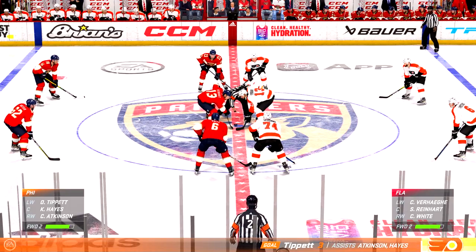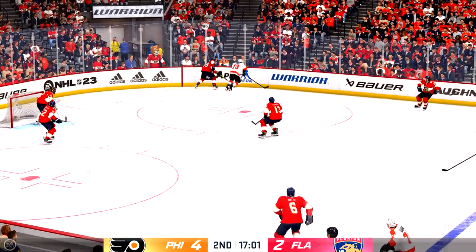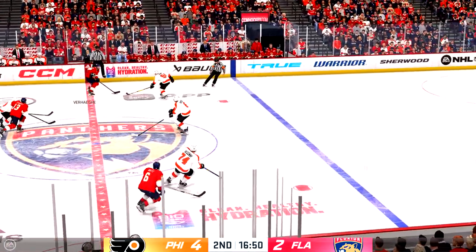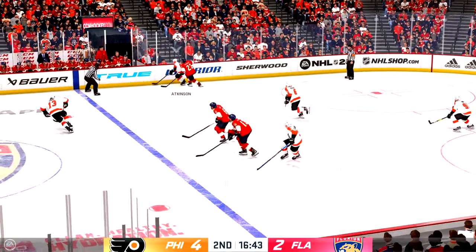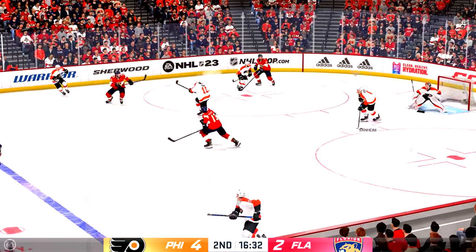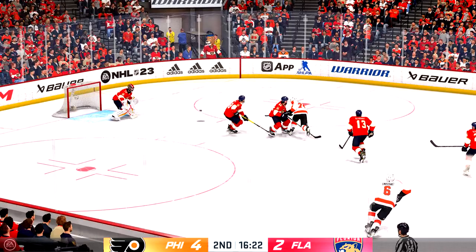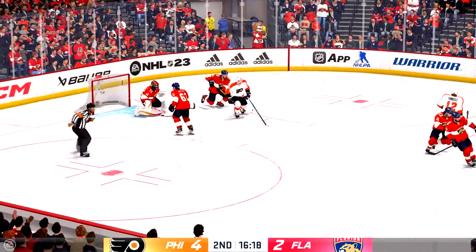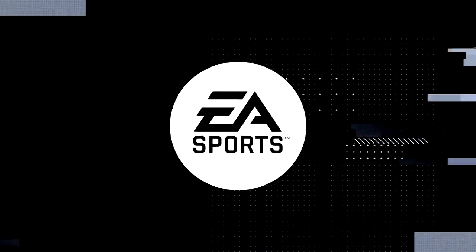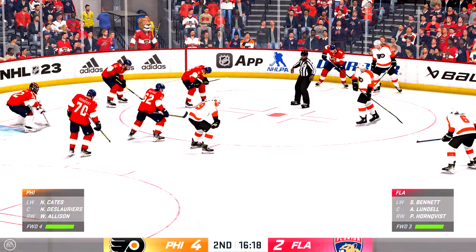Florida's won the draw in the neutral zone. Stahl's taking it from his own end. Moves it to Reinhardt. Slides it quickly to Verhage. The Flyers have it against the wall. Sennheim's got the puck in his own zone. Takes the shot — stopped by the goaltender. Bobrovsky's on top of that one for a whistle. A little bit of traffic starting to form around the net. Officials getting ready to drop the puck. Puck possession is so key in today's game.